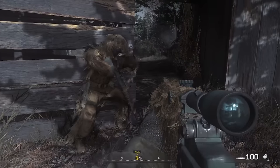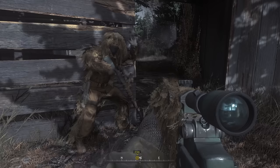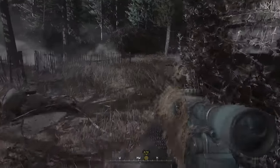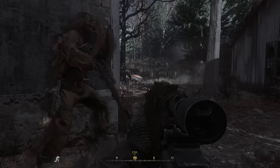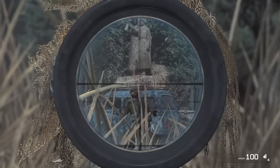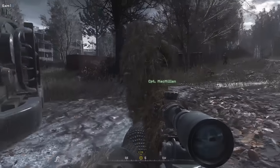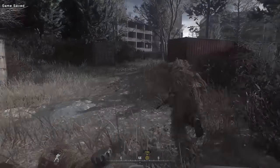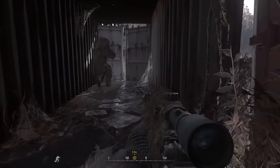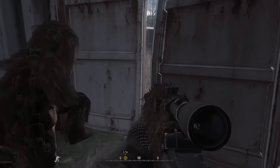Call of Duty has always used a friendly character to coax players from objective to objective. But All Ghillied Up casts Captain McMillan as your indisputable senior. His tone of voice and custom animations make it clear he's not to be trifled with. He'll tell you when to shoot, when to crouch, when to run, and you'll follow along willingly. This helps disguise the tightly scripted nature of the level, and guides you through its consecutive sequences at an exact pace.